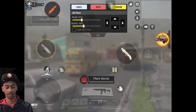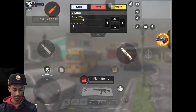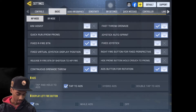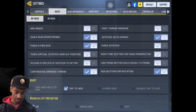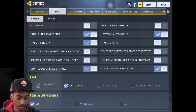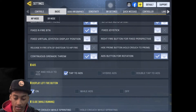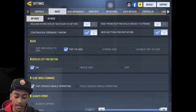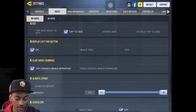This is how the layout is on iPad. Let's go to Basic. I turned off aim assist. I don't want fast throw grenade on. I have joystick auto sprint, quick run from prone, fixed fire button, ADS button for rotation, continuous grenade throw — I don't know what that means, but okay. I have tapped to ADS, and display left fire button.